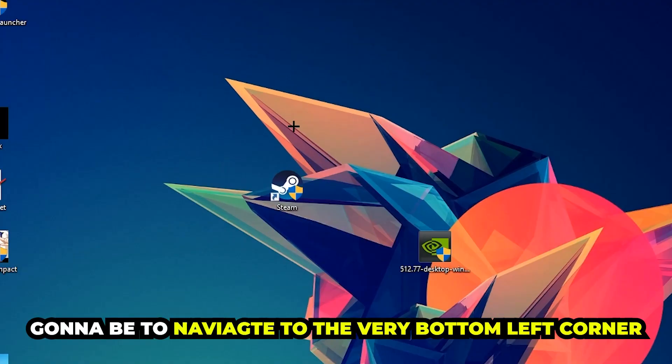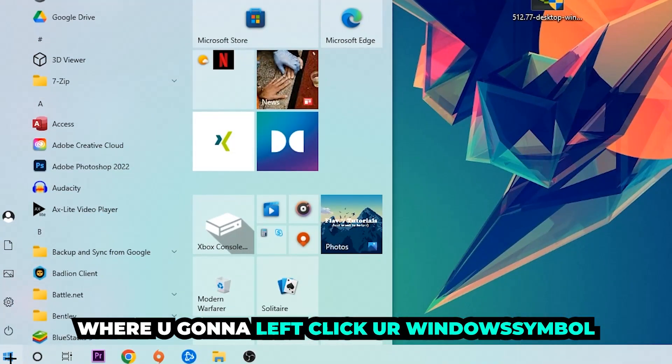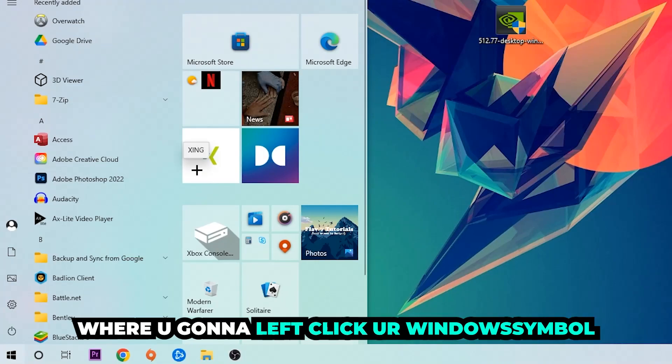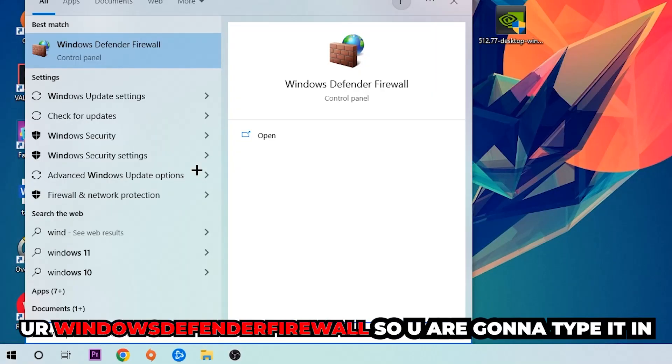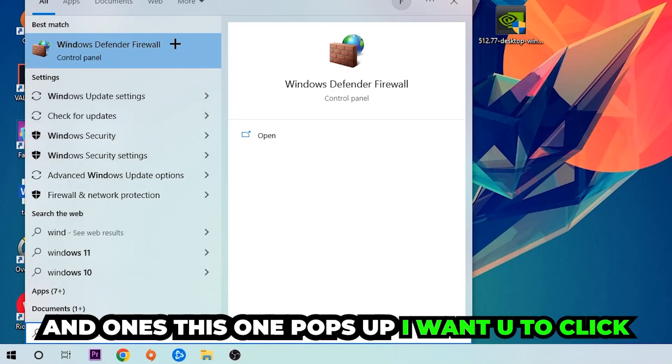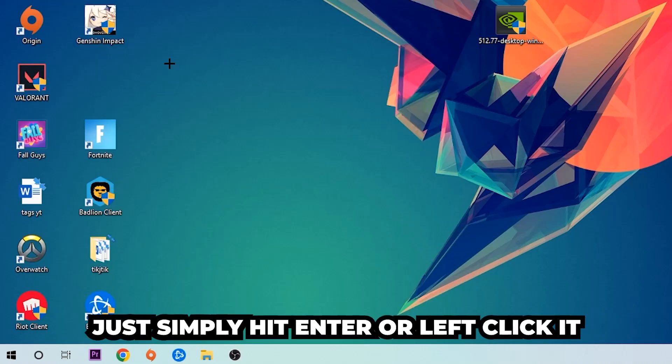The first step I would recommend doing — the main step — is to navigate to the very bottom left corner of your screen and right-click your Windows symbol. Use the Windows search function to find Windows Defender Firewall. Type it in and once it pops up, click on Windows Defender Firewall or simply hit Enter.